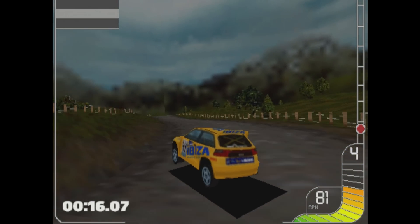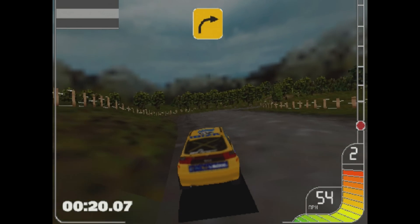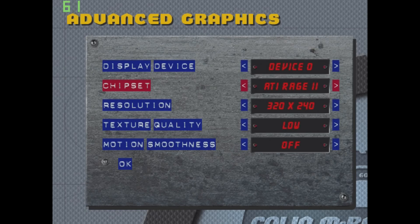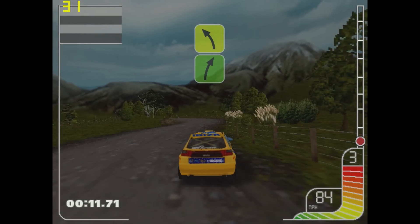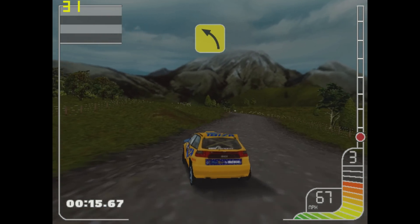This is the original Colin McRae Rally, installed from CD with the latest patch. In the game options I found a setting for the ATI Rage 2, but that limited the resolution to 512x386 with low details. Changing the option to default allowed me to play at 640x480 with higher graphics details configured, and the game runs just fine.